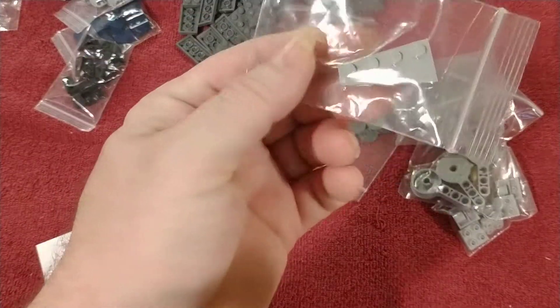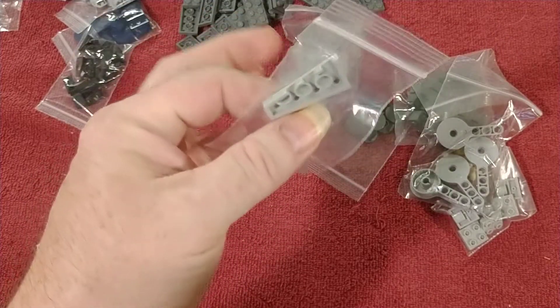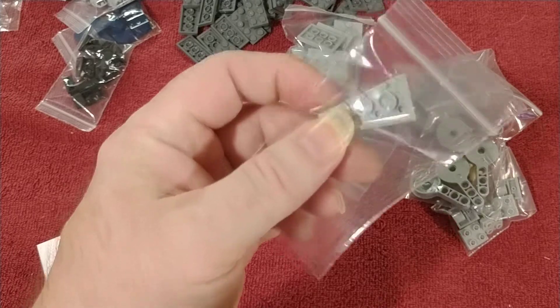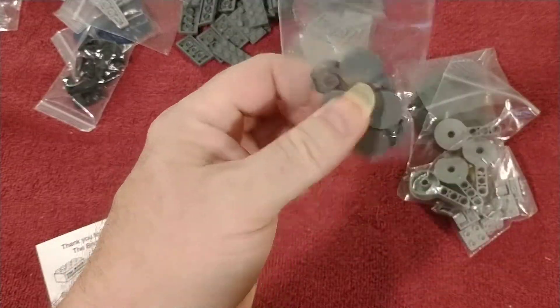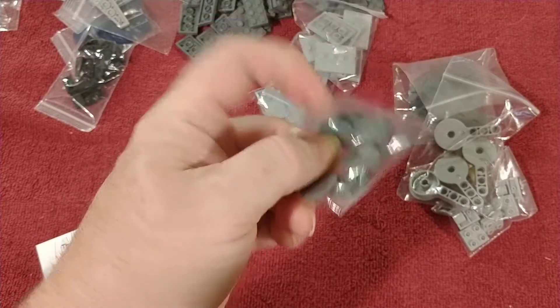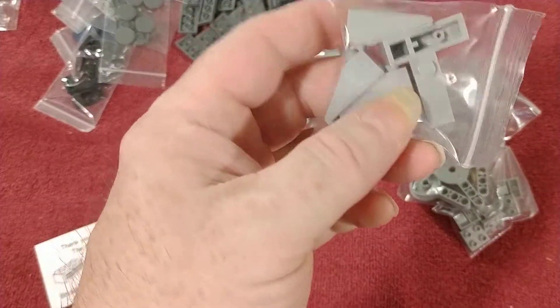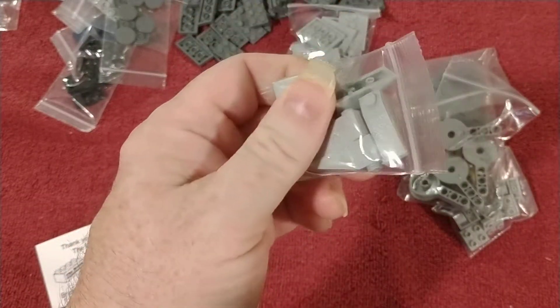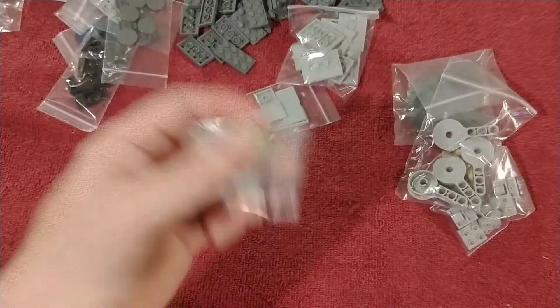This wedge plate is for the AT-AT. Got some two-by-two round tiles in dark bluish gray — I don't have a lot of these so I just picked them up. This is for the miniature AT-AT micro fighter. He had some there so I picked them up.